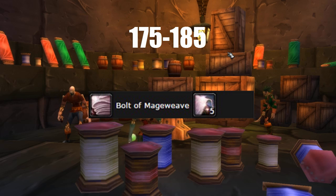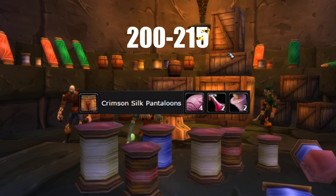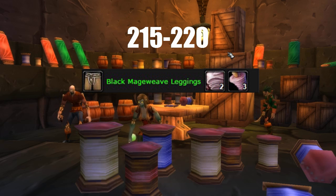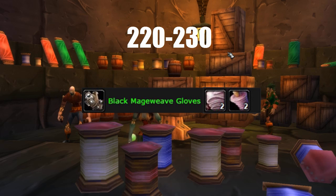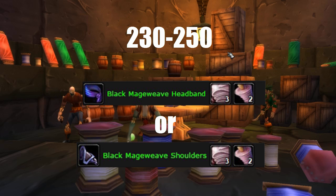For the 175 to 185 skill bracket you will be crafting Bolts of Mageweave Cloth. For the 185 to 200 skill bracket you will be crafting Crimson Silk Vest. For the 200 to 215 skill bracket you will be crafting Crimson Silk Pantaloons — why they don't just call them pants I will never understand. For the 215 to 220 skill bracket you will be crafting Black Mageweave Leggings or Black Mageweave Vest, whichever you prefer. For the 220 to 230 skill bracket you will be crafting Black Mageweave Gloves. For the 230 to 250 skill bracket you will be crafting Black Mageweave Headband or Black Mageweave Shoulders, depending on your preference.